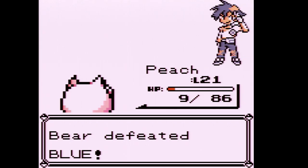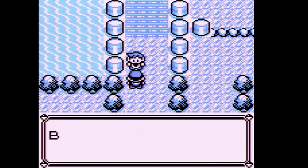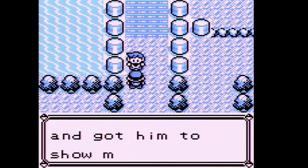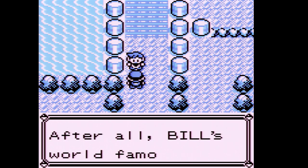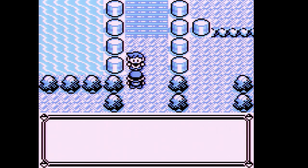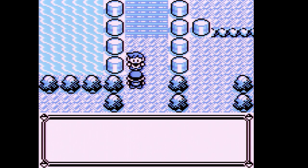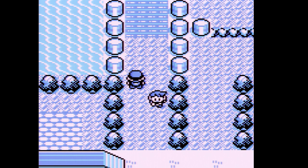We defeated Blue. He says: 'Hey, I went to Bill's and he showed me his rare Pokemon — it added a lot of pages to my Pokedex. Bill's a world-famous Pokemaniac; he invented the Pokemon storage system on PC. Since you're using the system, go thank him.' Looks like we'll need to visit Bill soon.